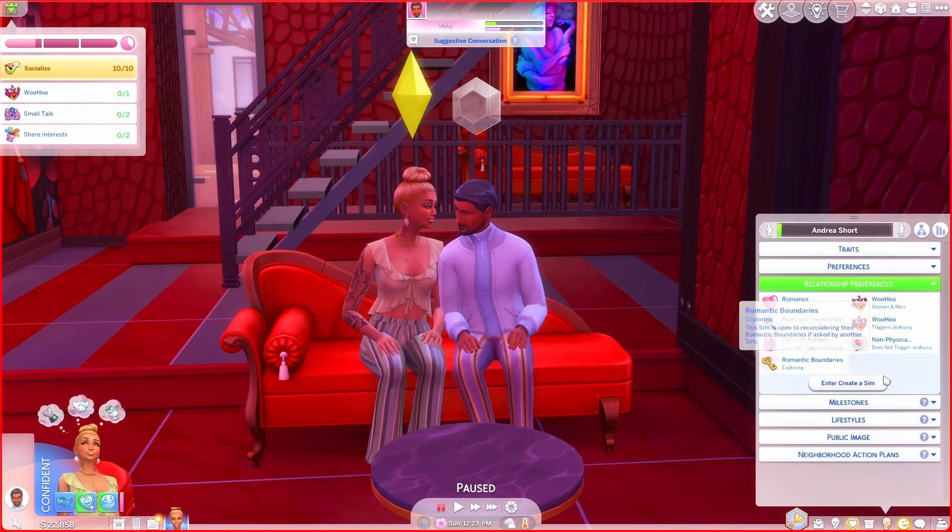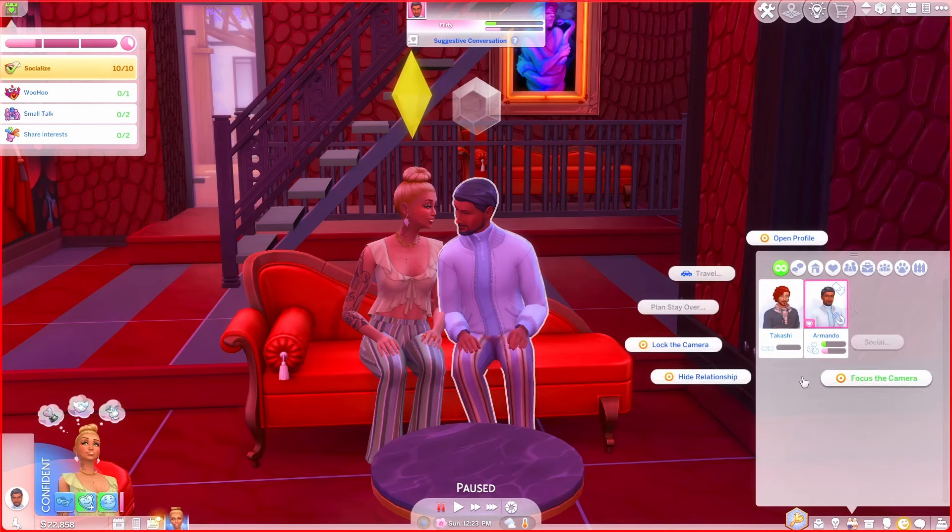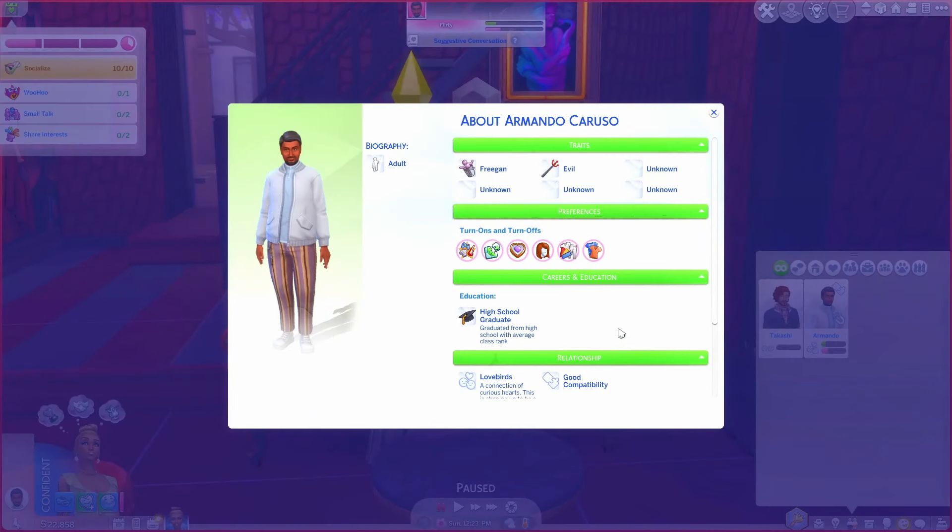There's a lot of information here. Physical romance does not trigger jealousy for her. She's exploring her romantic boundaries — non-physical romance also doesn't trigger jealousy, but woohoo does trigger jealousy. So she's fine with her partners hugging and kissing potentially other people, but not okay with them having woohoo. That's an understandable line to draw.